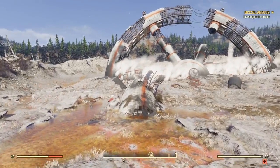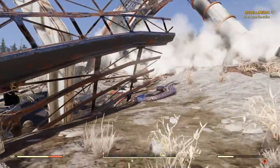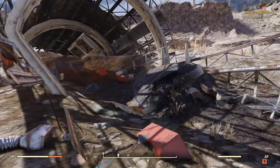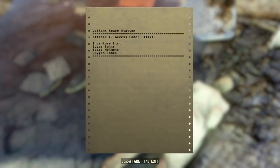Once you guys find the Crash Space Station it's going to look a little something like this, and what you're going to want to do is immediately kind of follow me. You're going to find this kind of broken down wing here, and in this broken down wing you will see a dead scientist, and right next to the scientist is the Airlock C7 inventory list.